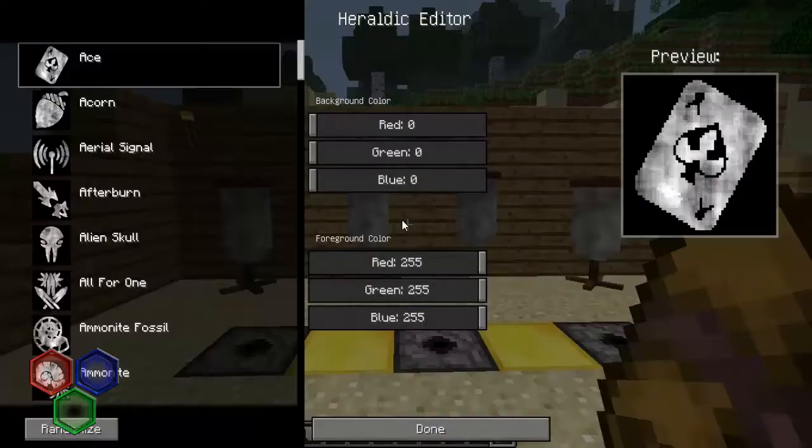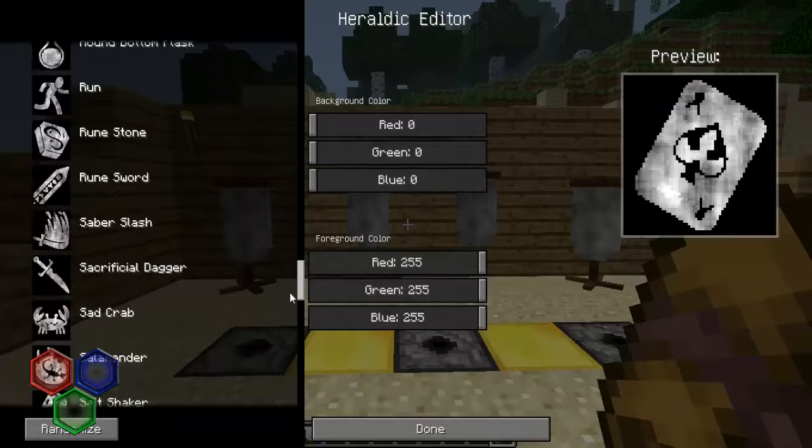So all you're going to do is grab your Heraldry scroll. As you can see, there are loads and loads of things to choose from.